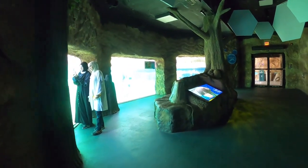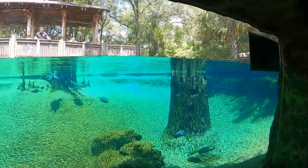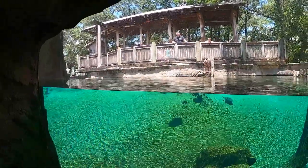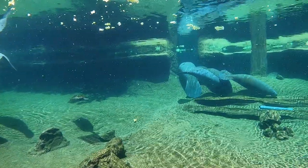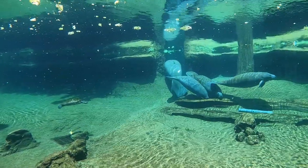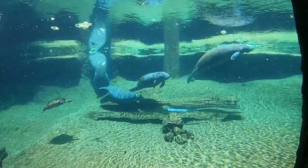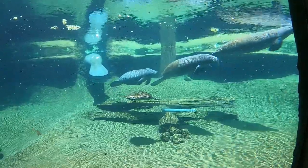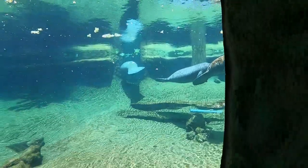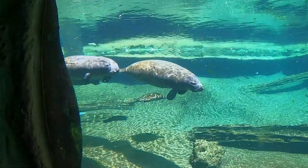We are approaching the underwater viewing area for the manatees. Look — there's a turtle in the water, but also manatees. There are quite a few in this pool right here. They're really pretty to watch swim around in their pool — they all have algae growing on them and seem like such gentle animals. I don't know much about manatees, but it was really cool to see them. When I used to go to Sea World as a kid they used to have manatees, so that was my first time seeing one, and I hadn't seen one since.